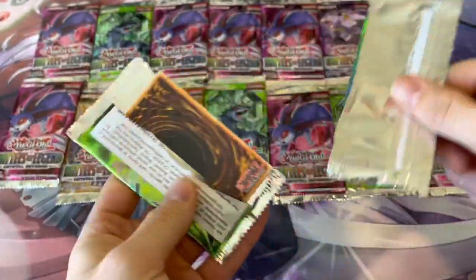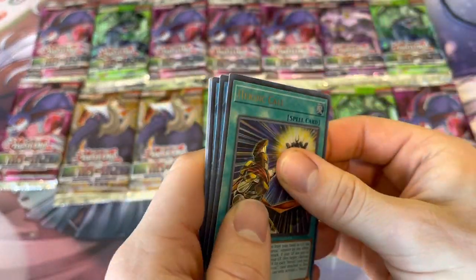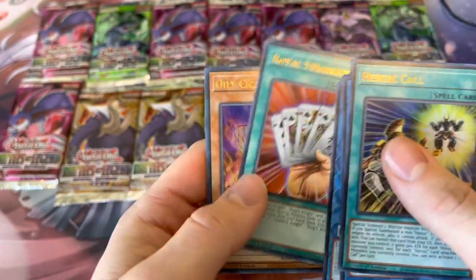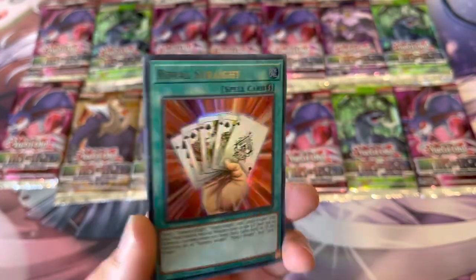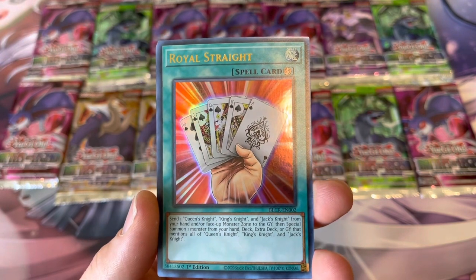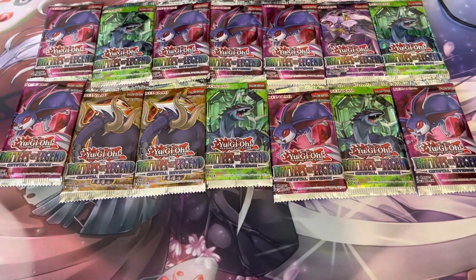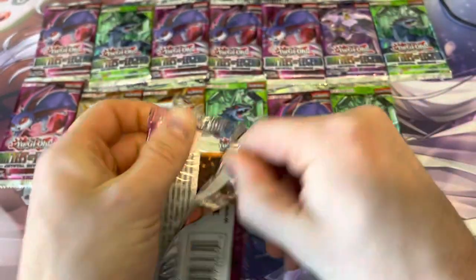We pull a lot of these — we've been doing them for the pack-a-day series. Heroic Call, no starlight. Savior Blackbeard the Plunder Patrol Captain, Royal Straight, Oily Cicada. Somebody commented they would use Royal Straight for the Magician Girls — I'm not quite sure how that would work since it mentions Queen's Knight, King's Knight, and Jack's Knight. Nothing too crazy so far.